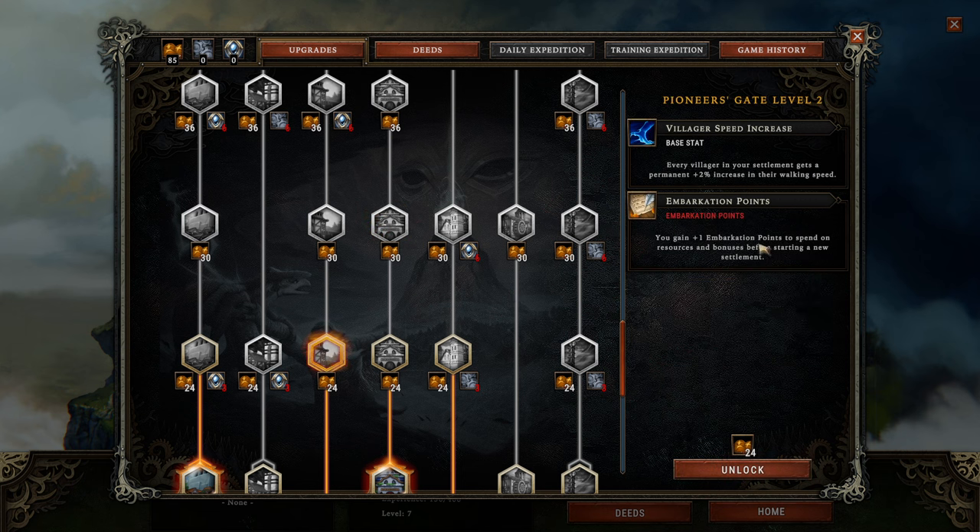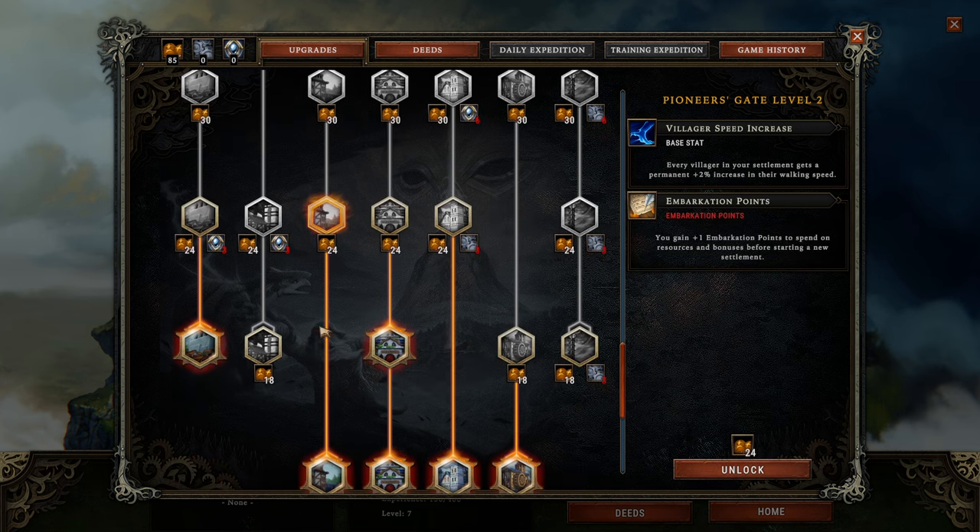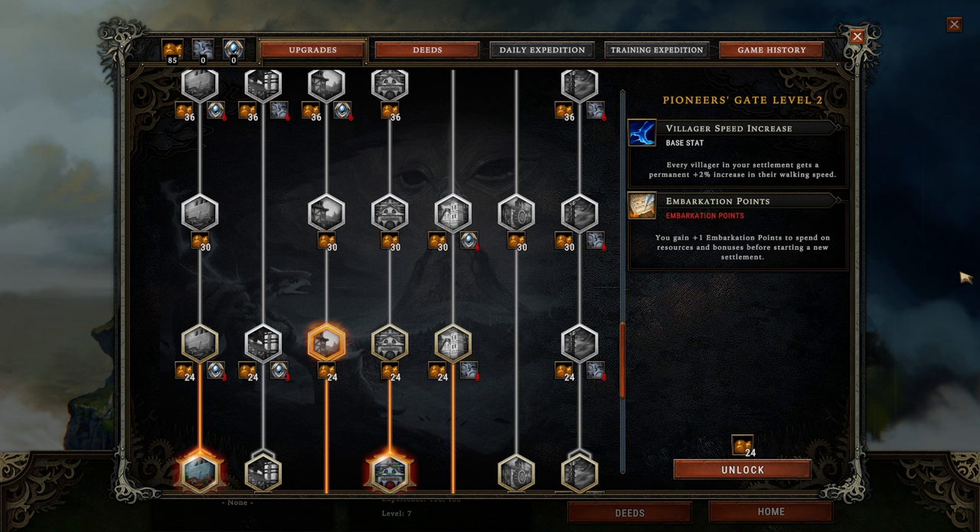Next on my list: all these little embarkation point bonuses. They are not much, but they really accumulate. In my opinion, though, they are among the least attractive things and should usually be picked up when you feel like you don't know what to pick up anymore and just want to power up a little. These bonuses make you start more powerful and become more important the later you go in the career ladder. The higher the prestige level, the more important a quick start becomes, so embarkation points are something you can really postpone for another day.